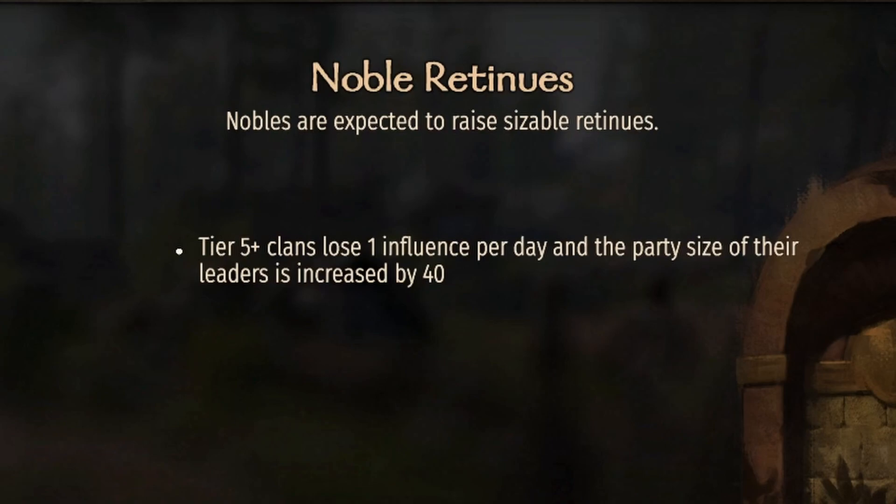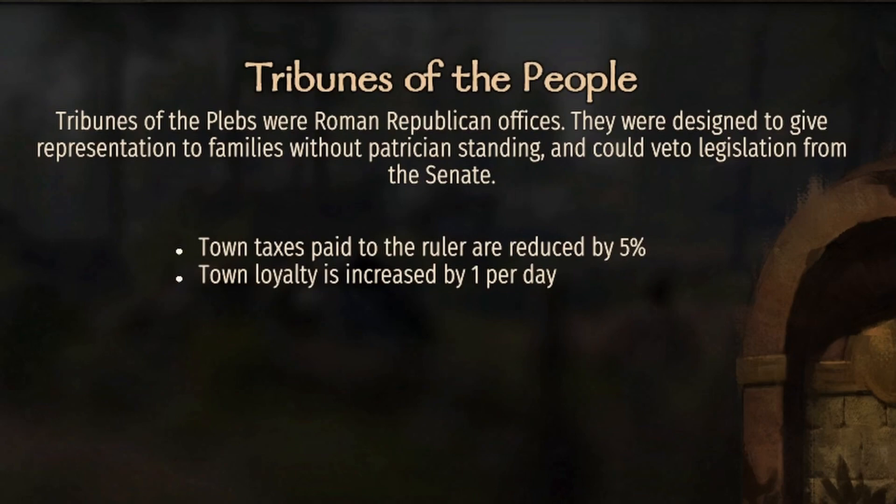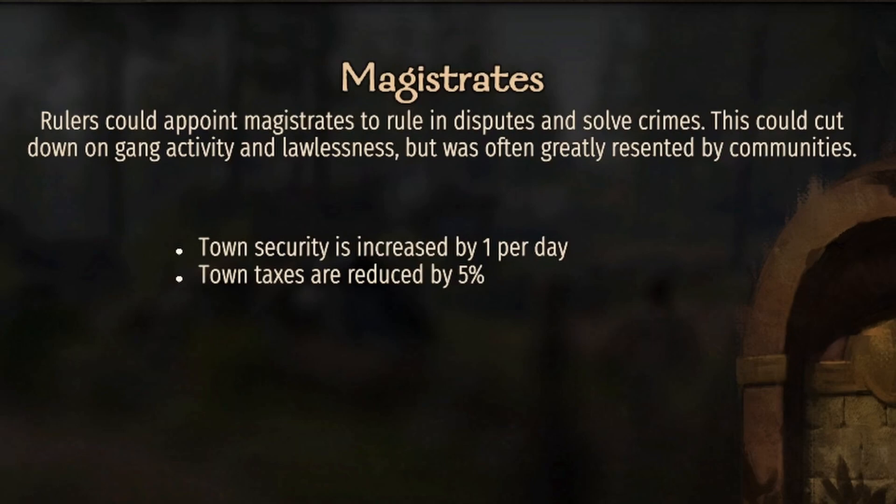So with Royal Guard and Noble Retinues, if your clan is tier five, it's going to instantly bump you up 100 to your party size. Tribunes of the People: taxes paid to the ruler are reduced by five percent, which is no big deal, but town loyalty is increased by one per day. Loyalty is so important because that is the one main thing that determines how fast projects are built — you want to max that loyalty as quick as possible.